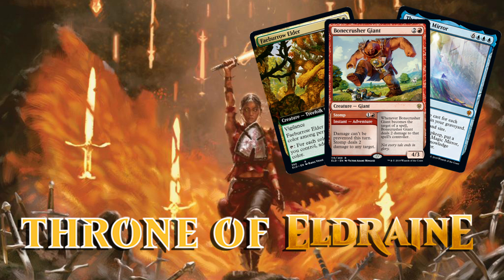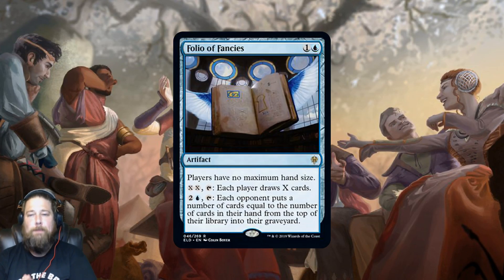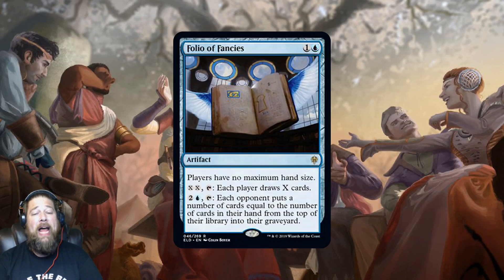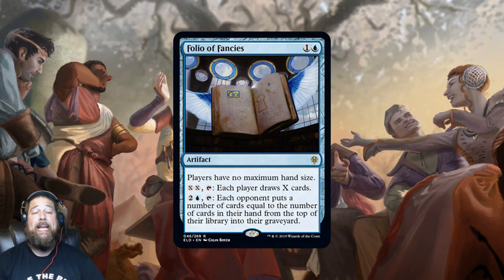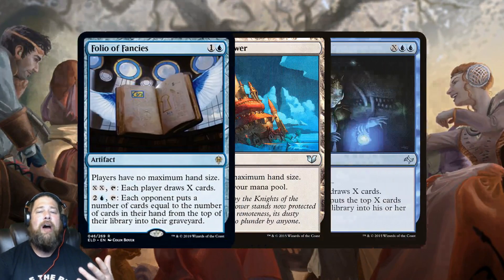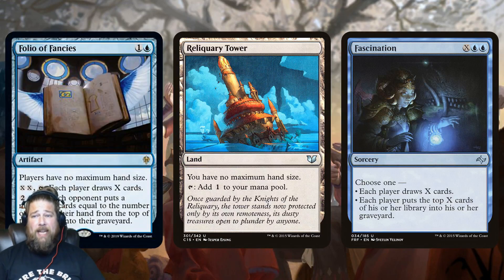Let's talk some sweet new Throne of Eldraine cards, starting with Folio of Fancies. It's kind of spicy — a two-mana artifact where all players have no maximum hand size. You can pay double X and tap it so each player draws X cards, and you can pay two and a blue and tap it so each opponent mills cards equal to the number of cards in their hand. Essentially, this could be a card draw effect that's also a finisher, all built into one.